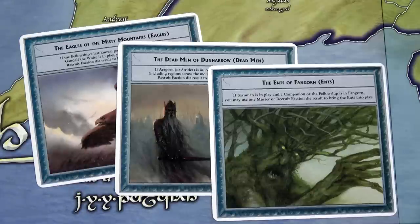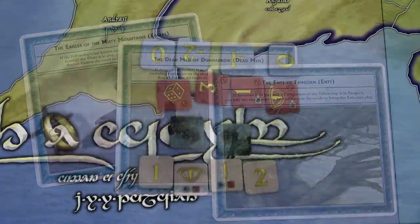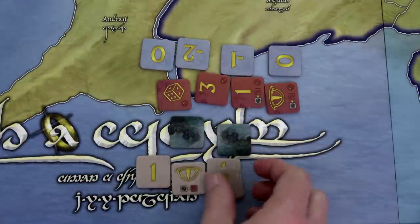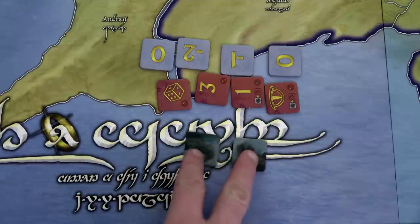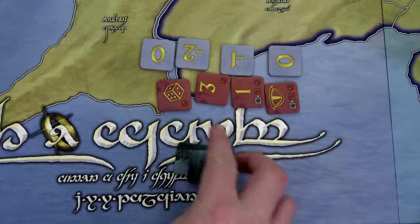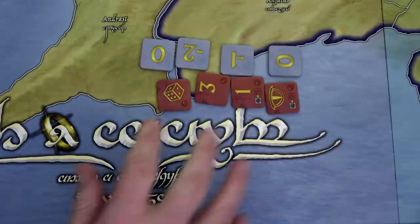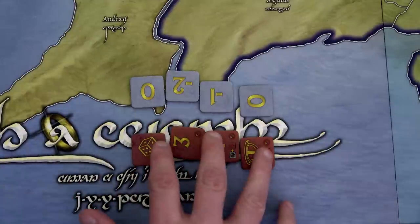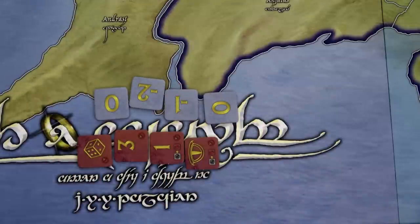This is just going to be so insane and fun. I will say that if I make any terrible strategy decisions, I apologize — trying to control everything and record means I'm sure I won't make the best decisions, but at least I'll help you see how the game plays and we can create our own story. Next, let's set up the Hunt tiles. There are 24 beige standard tiles going into this cup. Because I'm playing with Lords of Middle Earth, I also add two Smeagol tokens. There are also special red and blue tiles that only go in when the Fellowship reaches Mordor.